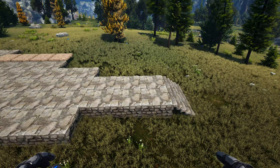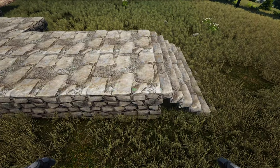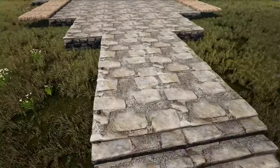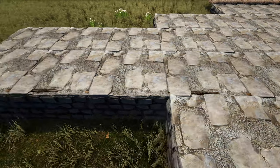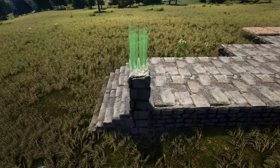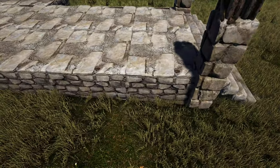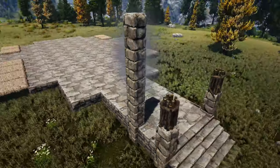Now we're going to start building up our front entryway. Come to the front corner and place a wooden fence foundation on the side of this foundation, add one on the next foundation, skip one, and add one more. Repeat this on the other side. Come back to the front corner and place a stone pillar followed by a wooden pillar, and do that on the other side as well. In the very next spot place four high stone pillars, and again on the other side.